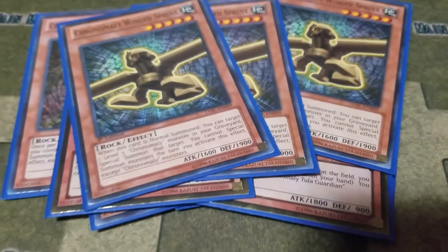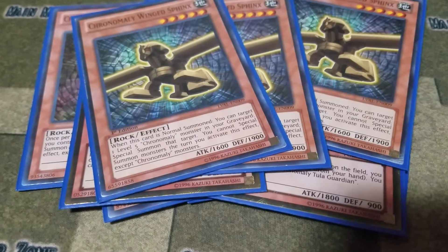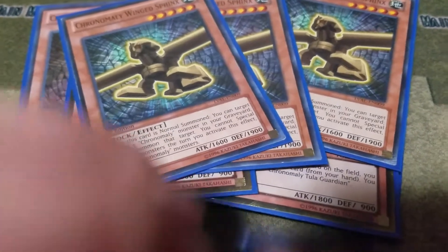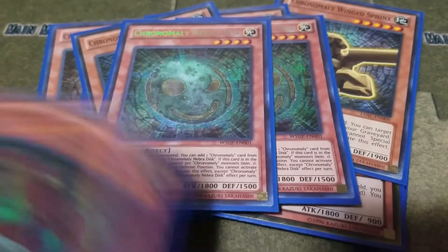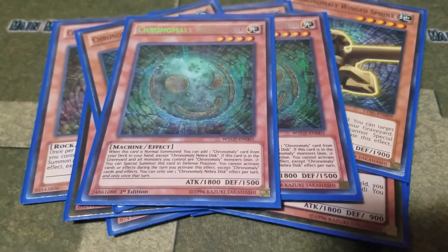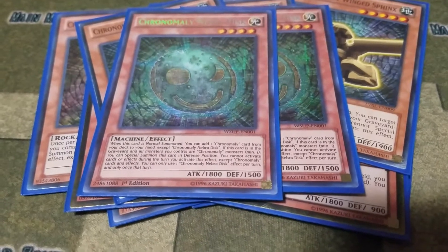Wing Sphinx's ability is that when it's normal summoned, you bring back one level five Chronomaly monster from your graveyard. Then I play two Chronomaly Knee Bird Disc, which is a special summon — when you meet the conditions, you can add a Chronomaly monster from your deck to your hand, except Knee Bird Disc.